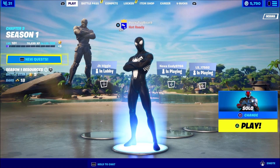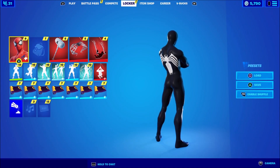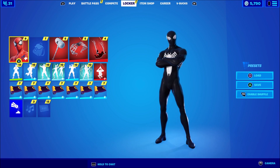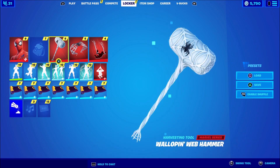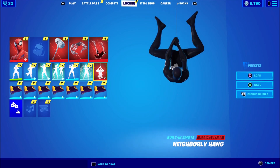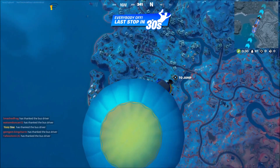We're now looking at the Symbiote Spider-Man skin, and it's a really nice skin. The logo goes all the way around, connecting the front to the back. We're going to use the Walloping Web Hammer and the Webshoot glider, and the Neighborly Hang emote. Let me know in the comments if you're buying this battle pass and what you think of Chapter 3 Season 1. Make sure to like and subscribe, and let's get straight into the video.